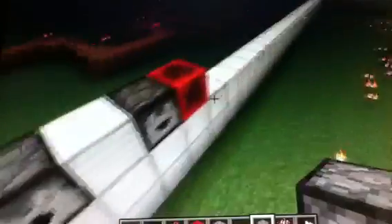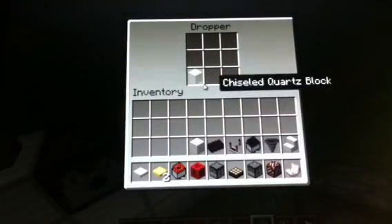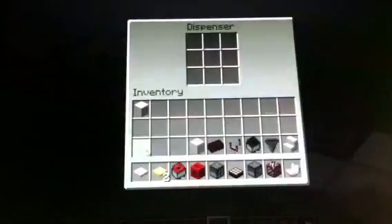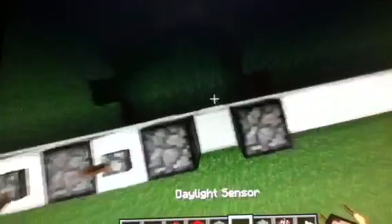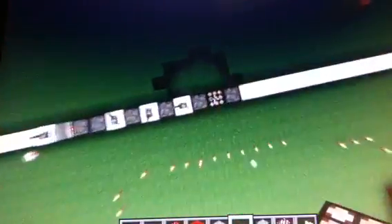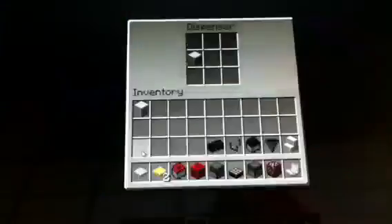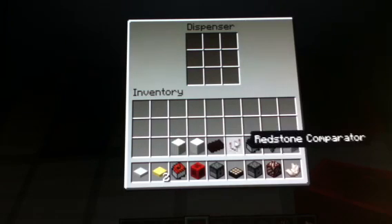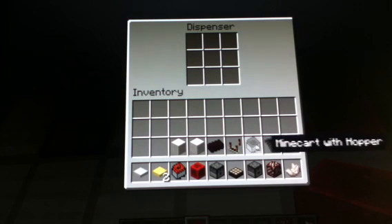So I'll show you what the difference is right now. Okay, I'm not sure why that just fired. Oh, I see — the dropper doesn't — dropper uses... I'm not sure. Oh, it never shot it. Hmm. I'm not sure what the minecart with hopper does. I'm not even sure what the hopper does.